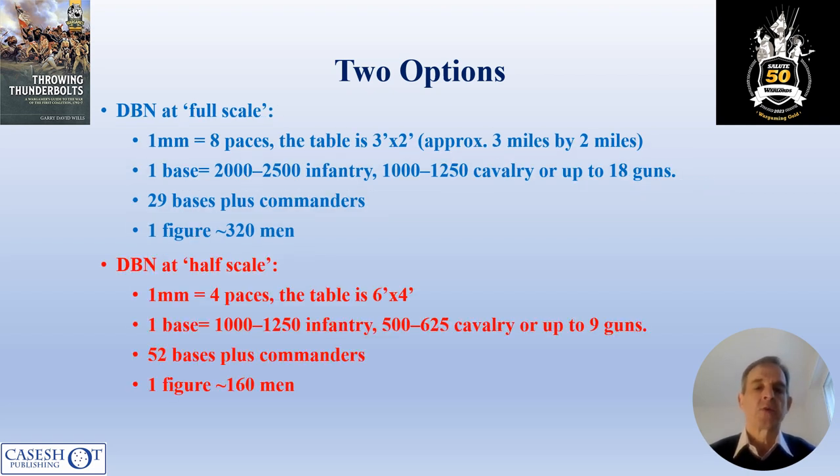However, at Salute I chose the other option, which is to use the half scale for DBN. In this case the table size is six by four feet and each base represents half the number of infantry of the full scale — so 1,000 to 1,200 infantry, 500 to 600 cavalry, and nine guns. This gives 52 bases plus the commanders and a figure scale of about one to 160 men.